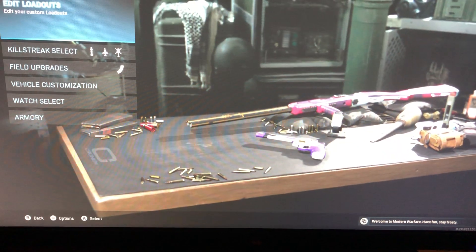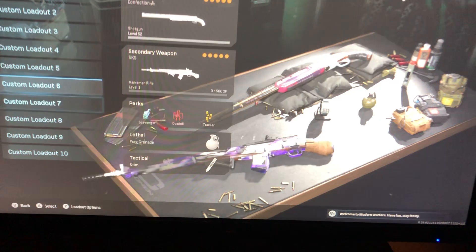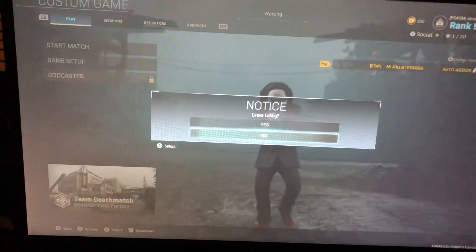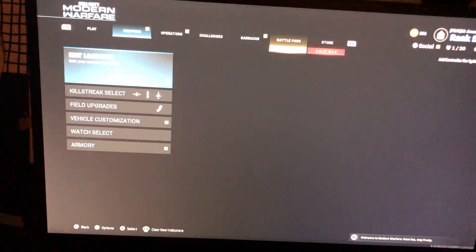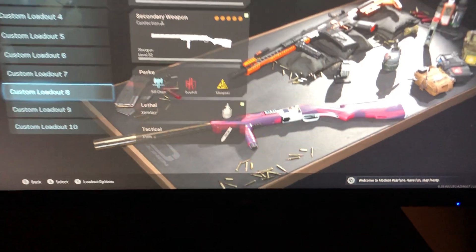So when you use an actual gun in lobby, it actually does look worse. See over here, I could show. So this is the one — this is the 725.